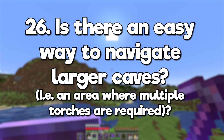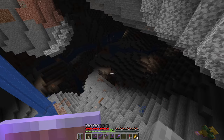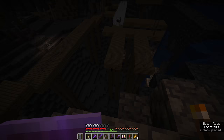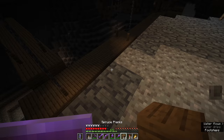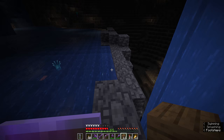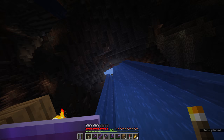Is there an easier way to navigate larger caves, like an area where multiple torches are required? Leave markers for yourself. People frequently do this in the nether too. You can light your way using torches, but using another light source block or some block that's not native to the cave environment to mark your way is usually a good idea. Perhaps most importantly, mark exits. I tend to leave a vertical line of torches on the wall when I've dropped down from a ledge as an indication that I should climb back up somewhere.